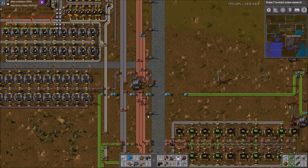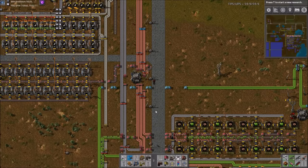So that's kind of what a main bus is. The advantages are that it allows you to keep things organized and pretty easily expand off the sides, splitting things off as you want.